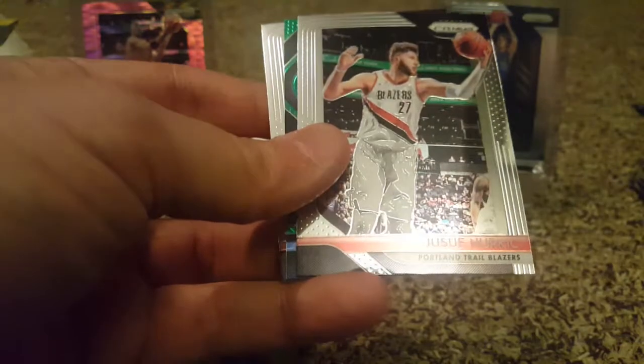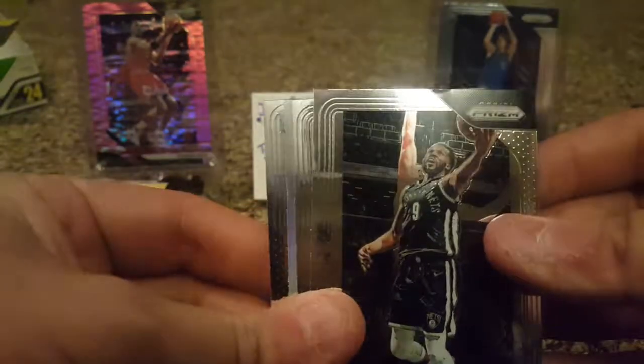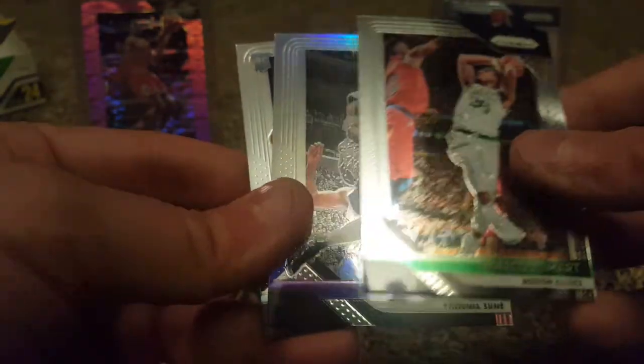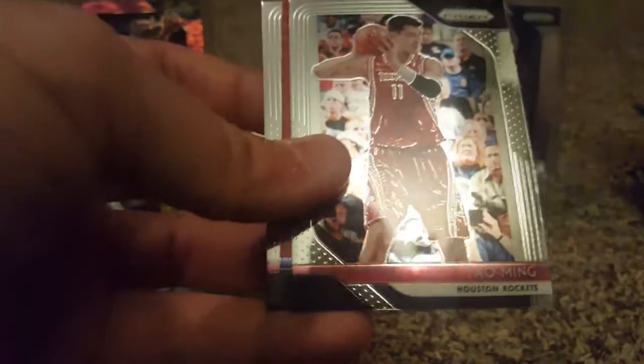Wondering what our silver is going to be. Another green coming — Dwight Howard, Joseph Nurkic green, Emergent Lonnie Walker the fourth insert, and Jeremy Lin. A silver coming up: Domar Carroll, Marcus Smart, silver of Stephon Marbury with the Starbury logo, and Jaren Jackson rookie.